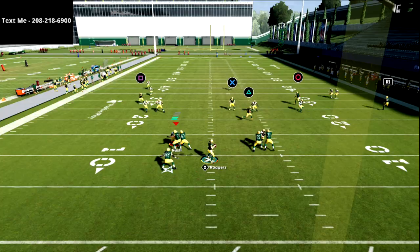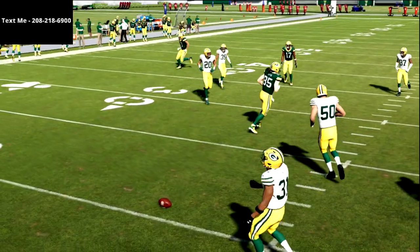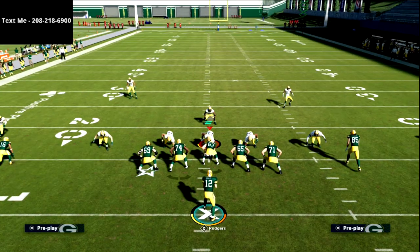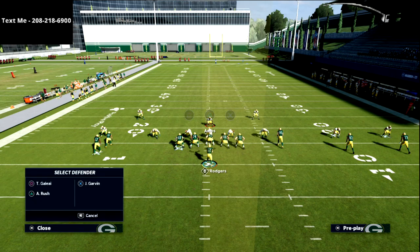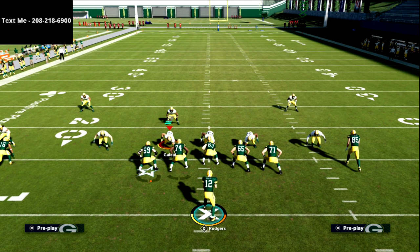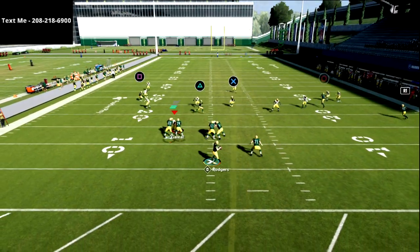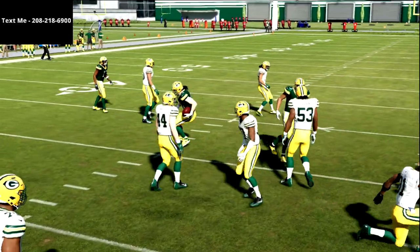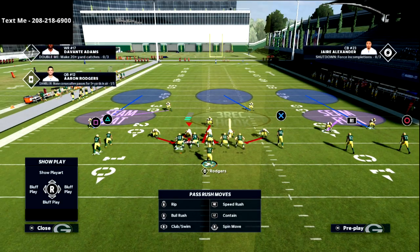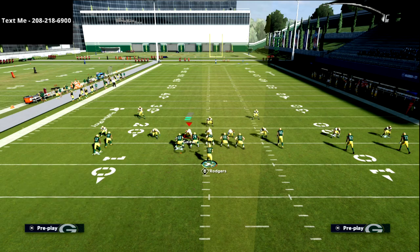One of my favorite things about this is Robert Tunyon - he is going to force the user. He naturally curls up against zone, so if you get the most popular defensive look against this offense, you're going to see X sit in between both yellow zones, wide open for about 7 to 10 yards, basically setting the mesh within this play.